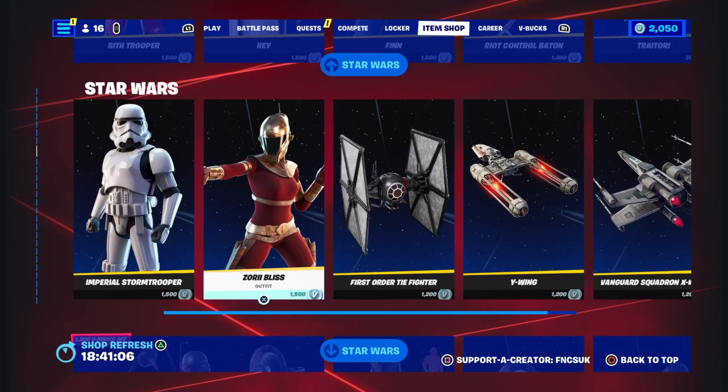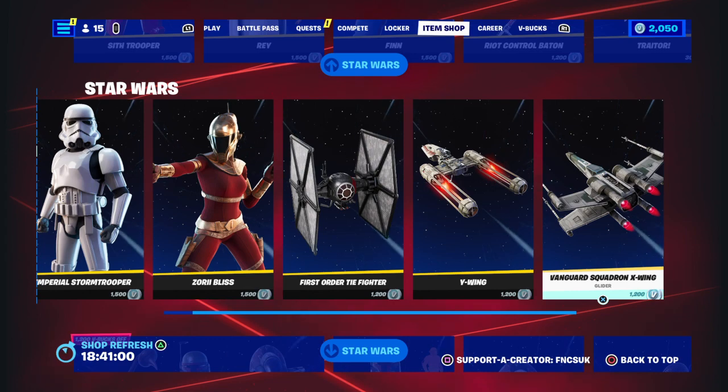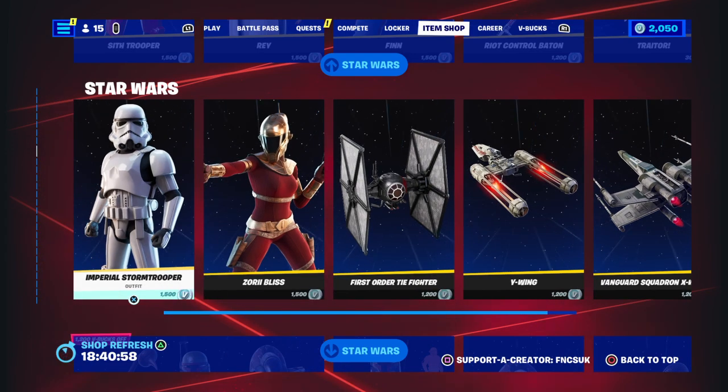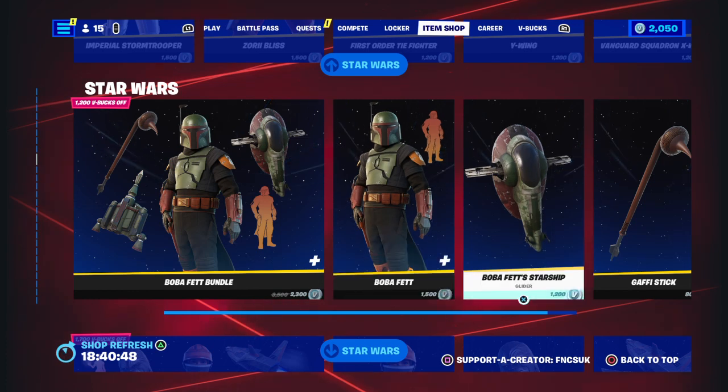Another cast will have to come out — look cute. You got an intro stormtrooper, you got Sword Bliss, First Order TIE Fighter, Y-Wing, and Vanguard X-Wing next week. That one is 2300 — so a built-in emote, reactive glider, pickaxe, outfit, and then you got the starship glider.